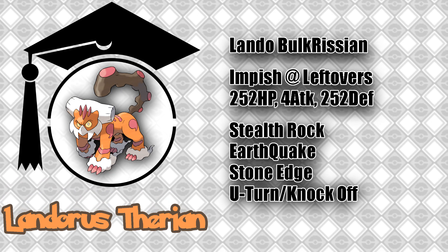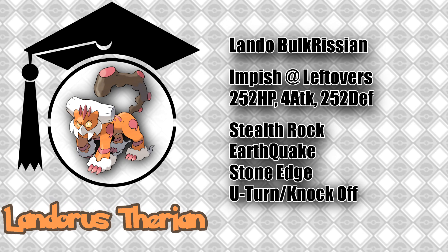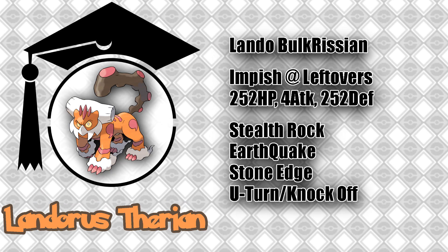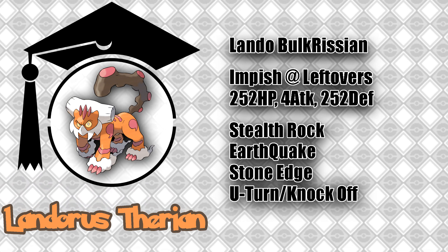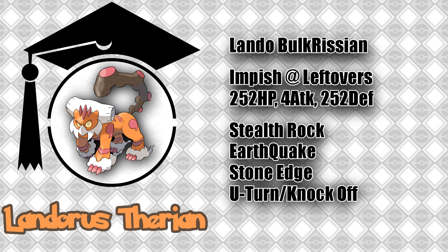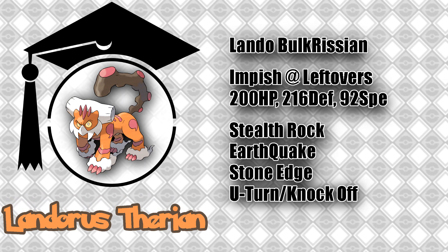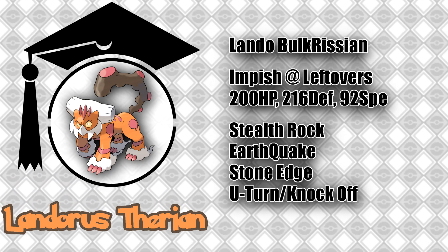Finally, we've got what I call Lando the Balcarissian, my personal favorite set: an Impish Landorus running Leftovers with 252 HP, 252 Defense, and 4 Attack. For moves, you're running Earthquake and Stone Edge. As support, you run Stealth Rocks, and in your final move slot, you can either run U-Turn or Knock Off. This set is used as a bulky offensive pivot. It will eat up physical attacks with ease and check the large majority of the physical metagame in XY OU. Switching it in on a physical attacker gives you a free opportunity to set up your Stealth Rocks, or a slow U-Turn allows you to eat up a hit and switch out to a better matchup. This slow U-Turn also gives you switch priority if your opponent decides to switch with a hard switch. An alternative EV spread for this set is 200 HP, 216 Defense, and 92 Speed, which allows you to outspeed and KO many positive speed nature base 70-speed Pokemon, though this extra speed does come at the loss of a little bulk.